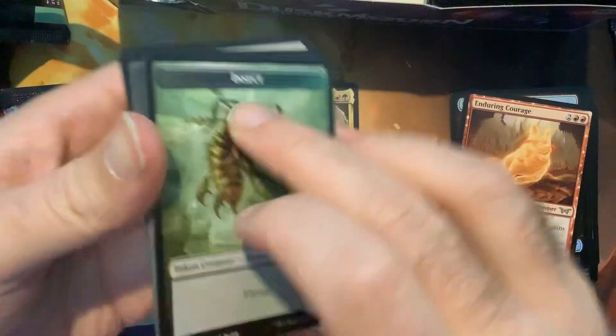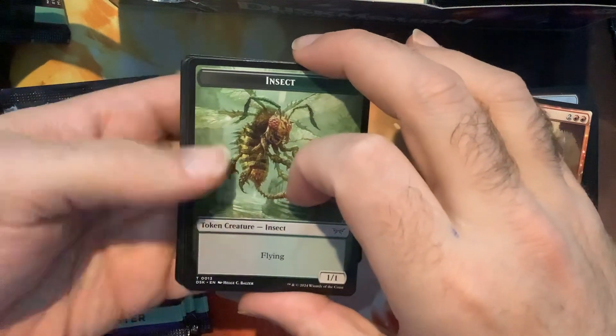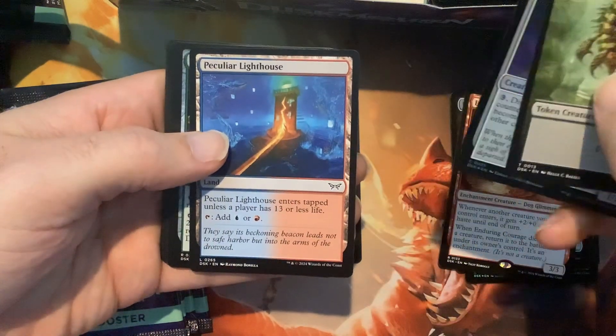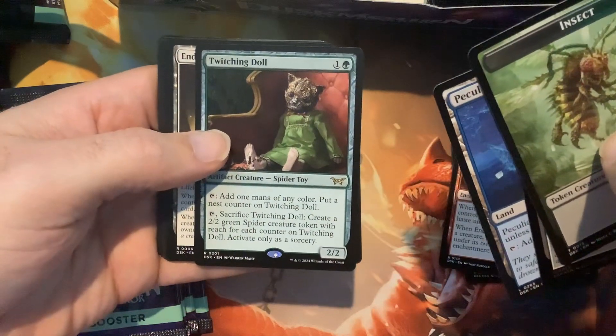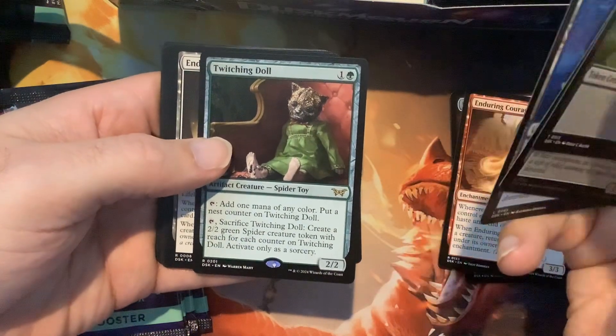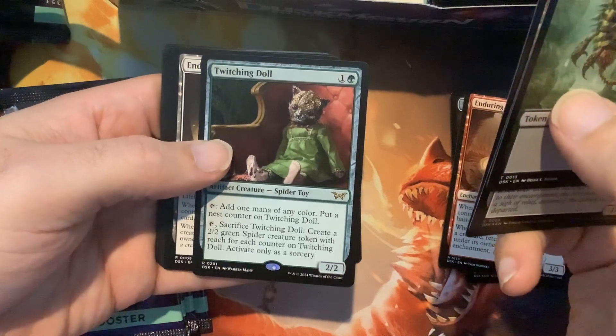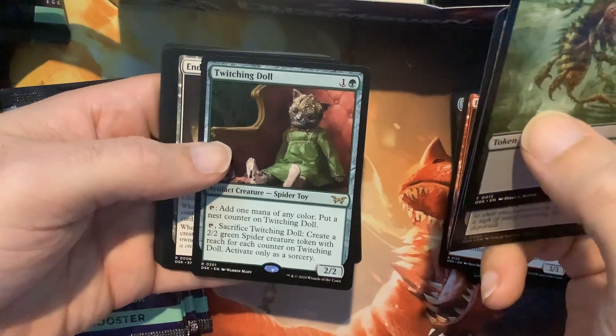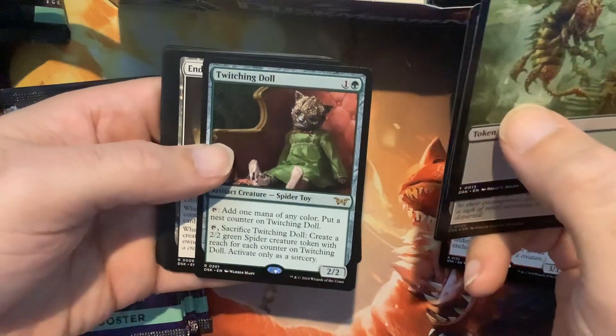This new set's great, I do like it. We're still looking for the Overlords — preferably the black one would be fantastic, but I'd also be satisfied with that red rare that just pings. Twitching Doll — that is so cool. I like that card, I think that is very cool.